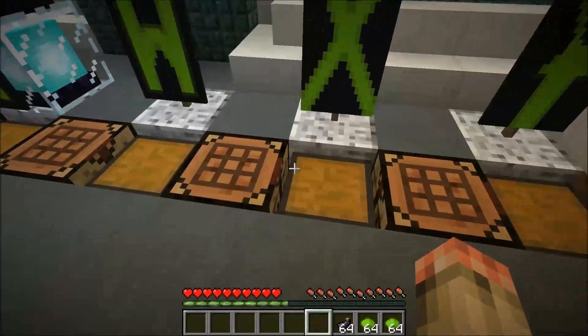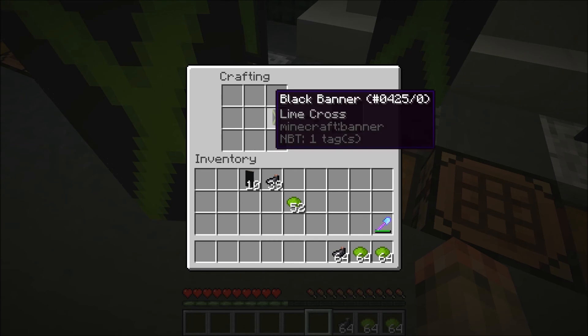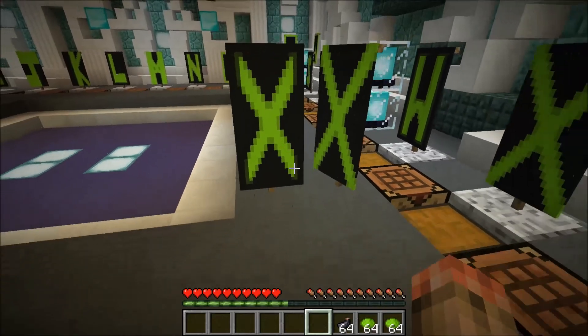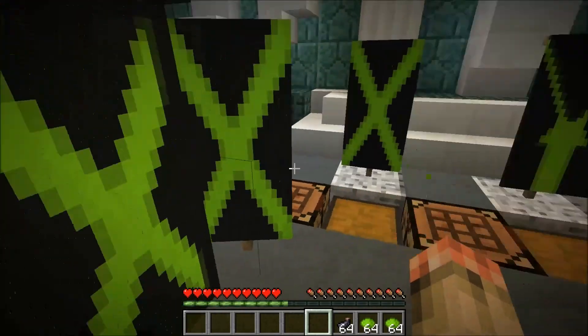Now what we're going to do is make an X. X is the simplest one you'll ever have to make. All you have to do is make an X pattern. You can make it smaller by adding a border to it, which also cuts it off and makes it look like a good, pointy X. But yeah, that's it for the X — it's quite easy.